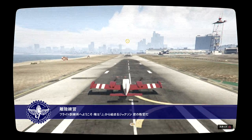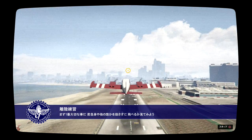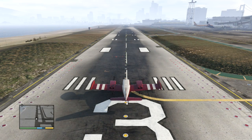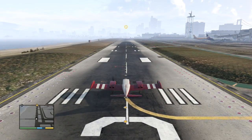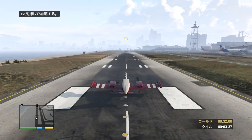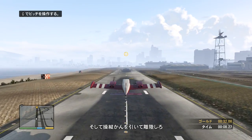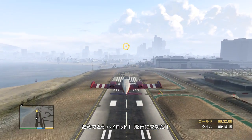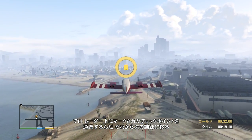Welcome to Flight School. My name is Jackson — with the J's — and I'll be your instructor. First things first, let's see if we can get you into the air without killing yourself or someone else. We're going to start with a basic takeoff. Pull the throttle all the way down to pick up speed, and pull back on the stick to take off. Congratulations, pilot — you are now airborne. Navigate through those checkpoints marked on your radar, and we can move on to the next lesson.